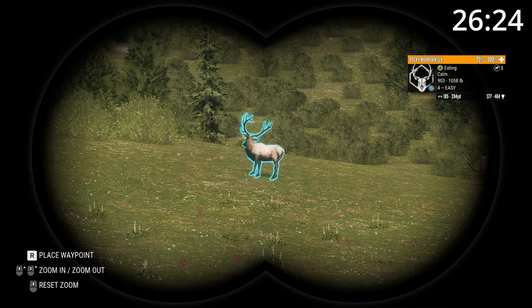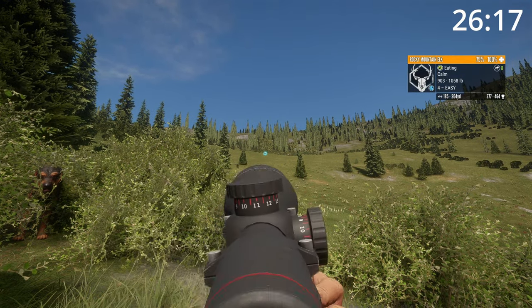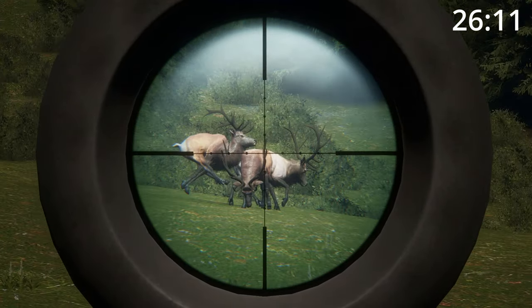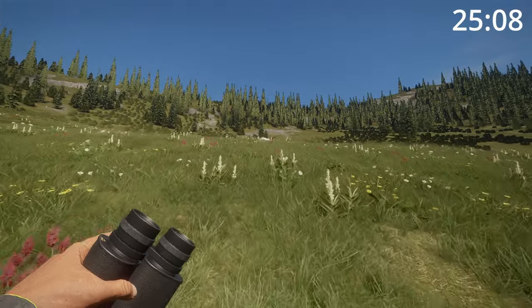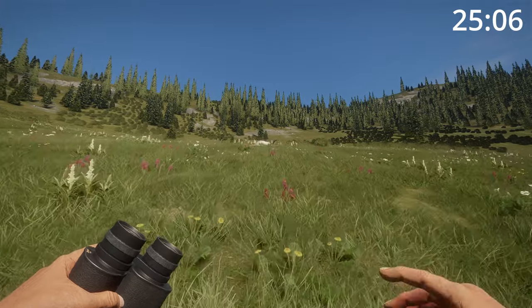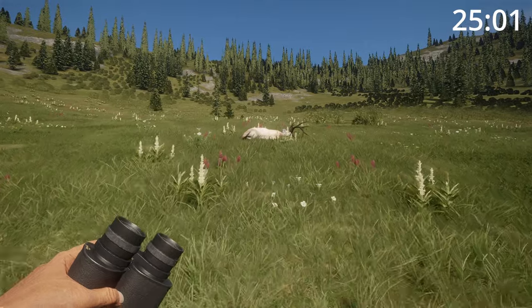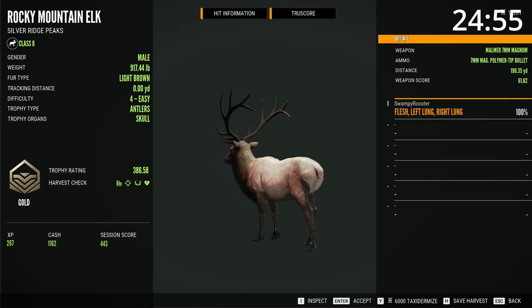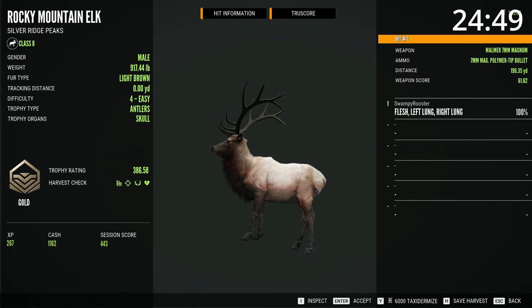I got my level 4 here, he's about 190 yards away. I'm going to see if I can get him. Pull out my 7mm, zoom in, and take a nice shot. Just saw one jump — there he is. He didn't go very far; I think it was a good hit. He's a gold — 386. Nice double lung shot, though I almost missed a lung. I'm going to aim a little bit lower next time.